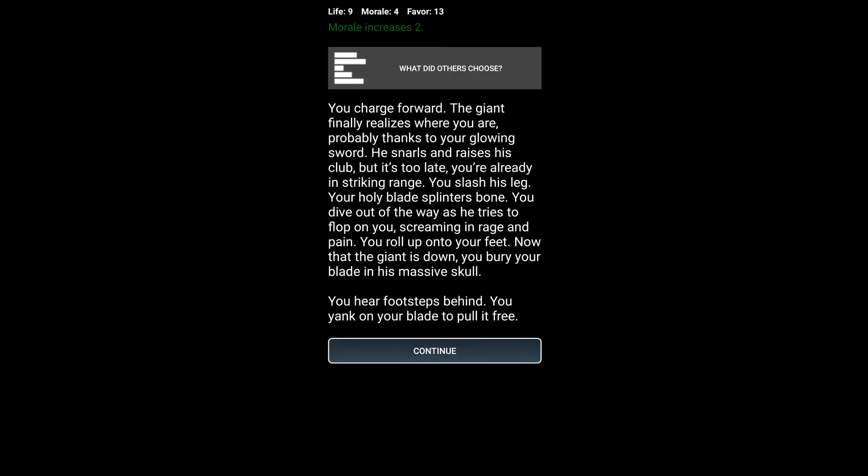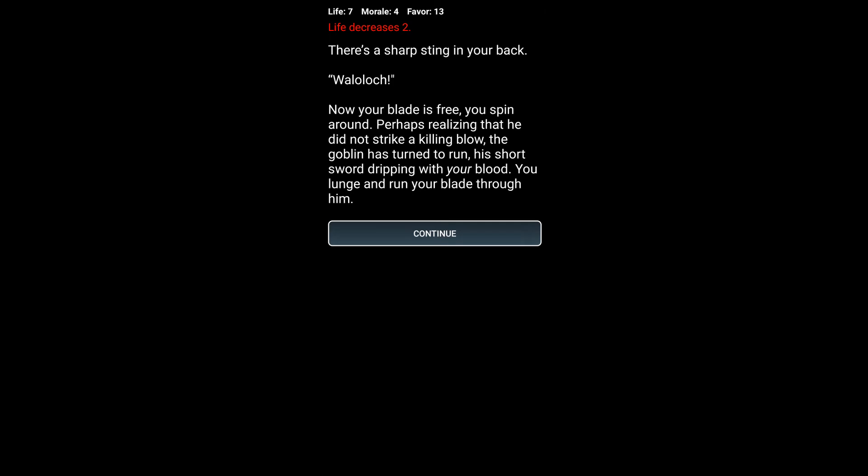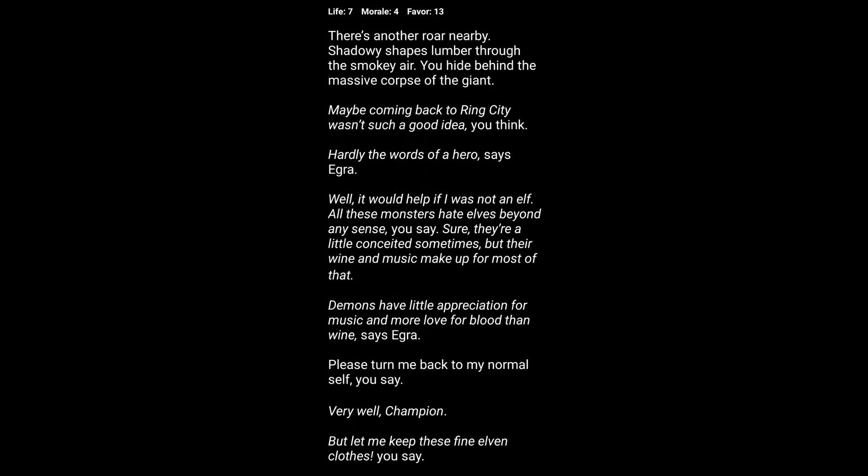Charge forward — the giant finally realizes where you are, probably thanks to your glowing sword. He snarls and raises his club, but it's too late. You're already in striking range. You slash his leg; your holy blade splinters the bone. You dive out of the way as he tries to fall on you, screaming in rage and pain. You roll up onto your feet — now the giant is down — and bury your blade in his massive skull. There's a sharp stinging in your back. Your blade is free; you spin around, realizing the goblin did not strike a killing blow. The goblin has turned to run, his short sword dripping with your blood. You lunge and run your blade through him.